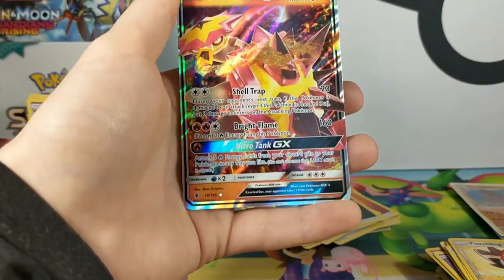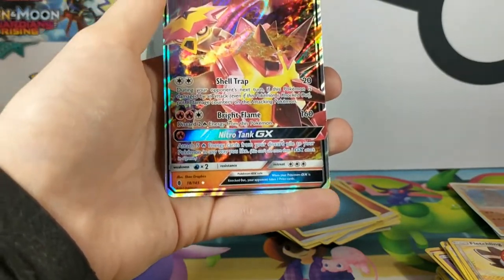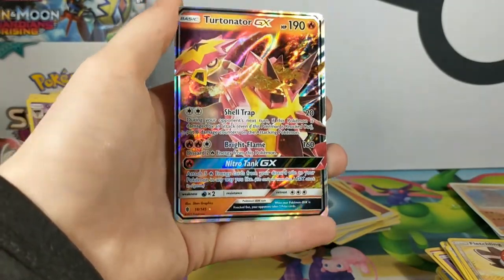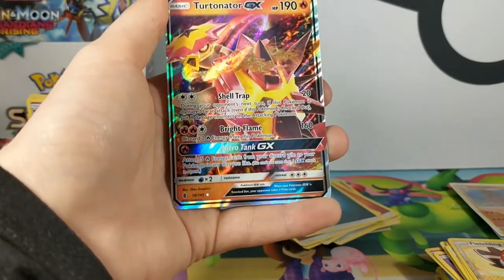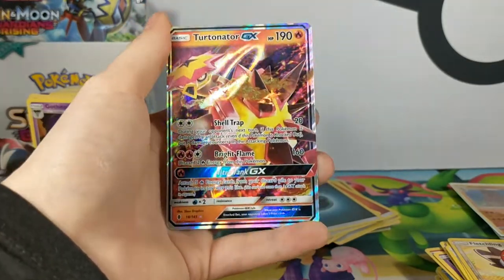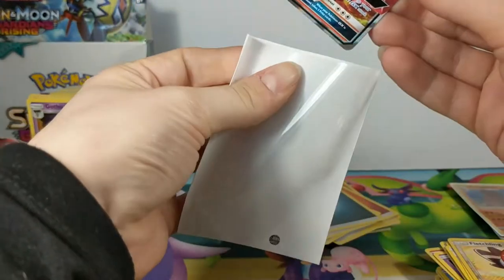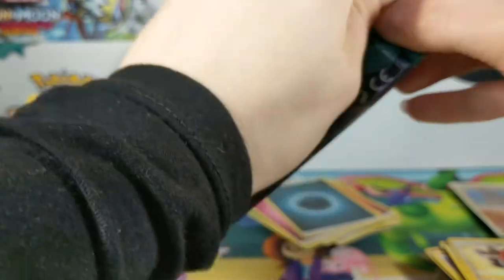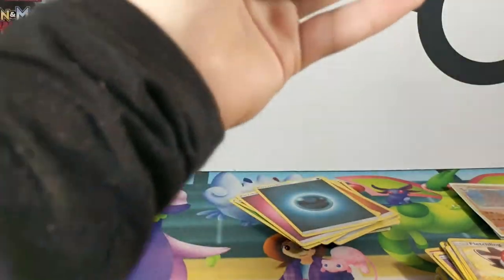Bright Flame for 2 fire and 1 colourless does 160 damage and discards 2 fire energy from this Pokémon. So if you run this with a special fire energy you don't end up discarding anything. Nitro Town GX: attach 5 fire energy cards from your discard pile to your Pokémon in any way you like — for only 1 fire energy. It's basically like Solgaleo. Matt's going pretty crazy in the background because he knows that's his.